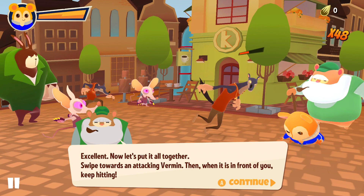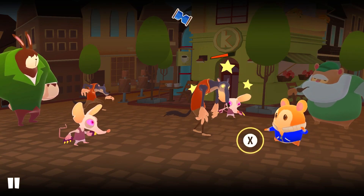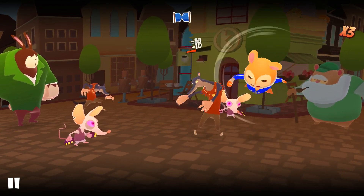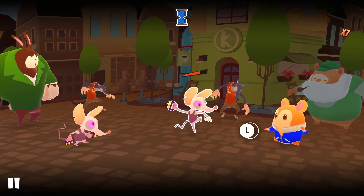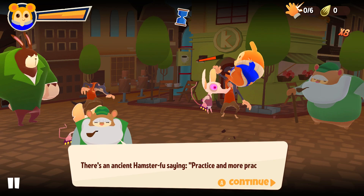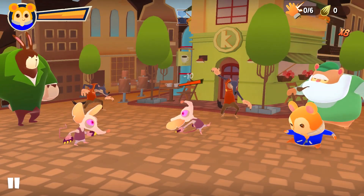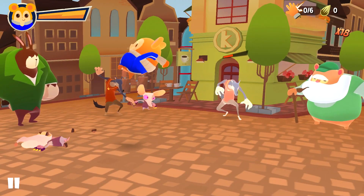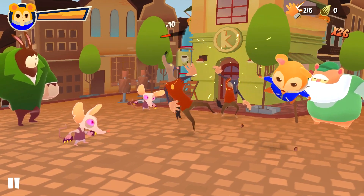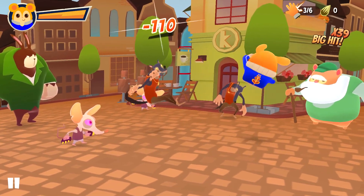Let's put it together — swipe towards the attacking vermin and then when it's in front of you keep hitting X. Feels judgy to call these people vermin. Rabbits are massive in this universe apparently.